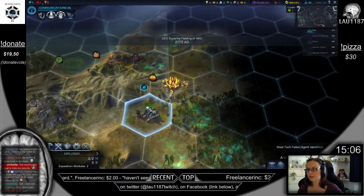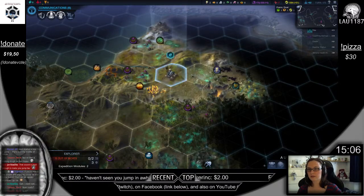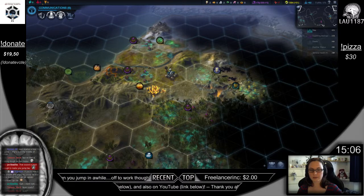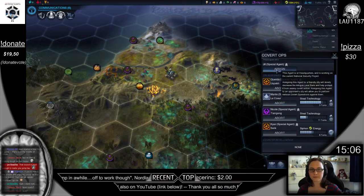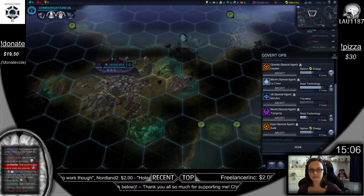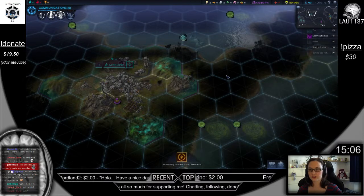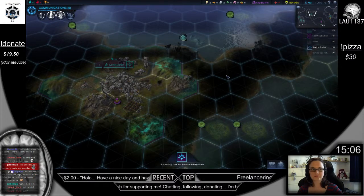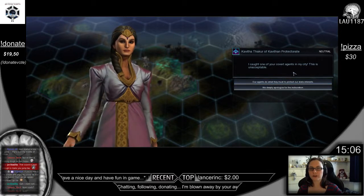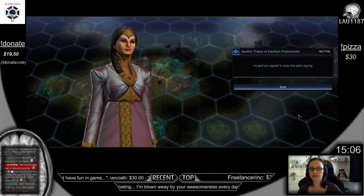We can explore this way. Steel tech failed — agent identified, the agent escaped. That's nice. I caught one of your covert agents in my city. This is unacceptable. I'm so sorry. Not.